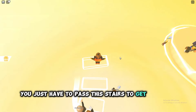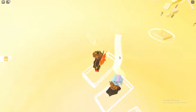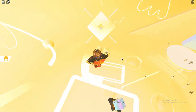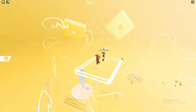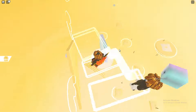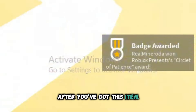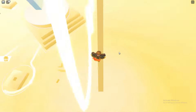You just have to pass these stairs to get the free item. I'll speed the video so you understand what I'm doing. After you've got this item, for the last item you need to find some blocks. I'll speed the video while showing you where they are.